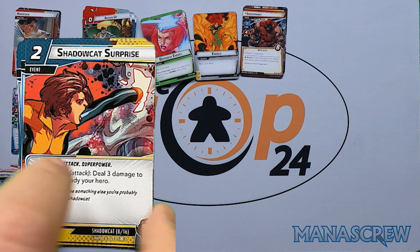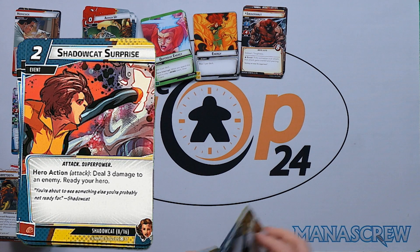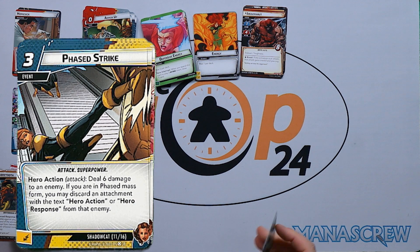Three copies of Shadowcat Surprise: two cost event attack — deal three damage to an enemy and ready your hero. Quite nice for two cost, and Shadowcat has a hand size of five so it's easy to use. Two copies of Phased Strike: three cost event — deal six damage to an enemy; if in Phase Mass form, you may discard an attachment with the text 'hero action' or 'hero response' from that enemy. Really useful and versatile for some of those tougher attachments.